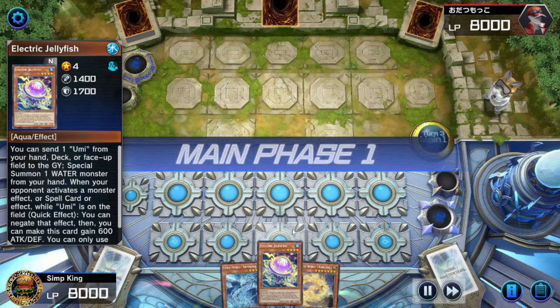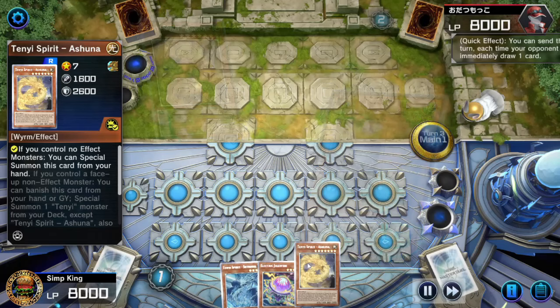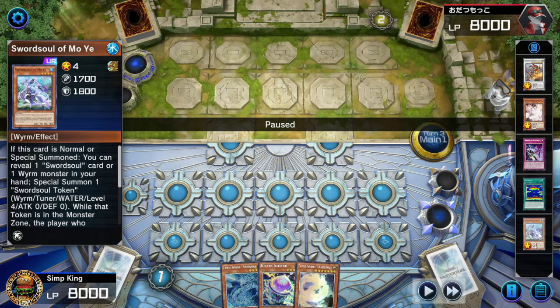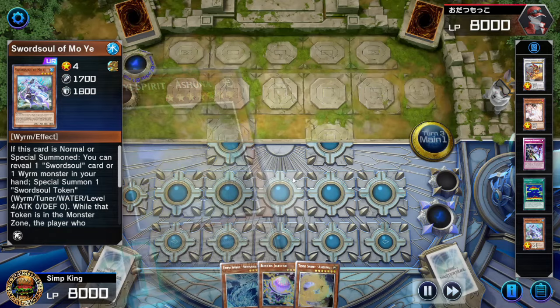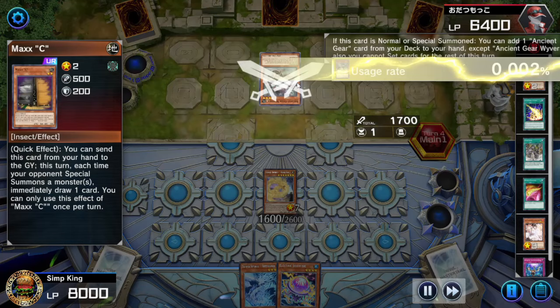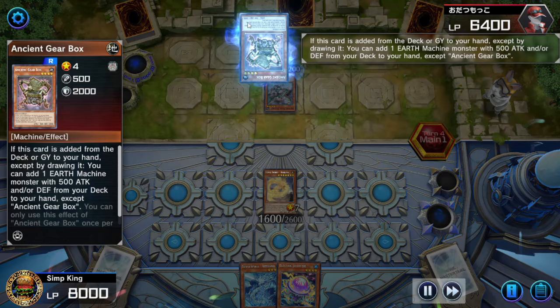We draw the Jellyfish here — going to hold that for later. Opponent fires off Max C taking advantage of our Shuna. We were going to do some spicy plays: link off, summon our Tenyi Shaman, discard a card, target a Worm in the graveyard, special summon it, get back the Mo-Yi, do our Wombo Combo. But with opponent hitting us with Max C, we're not going to do that. Let's just summon the Shuna, hit opponent for damage, and pass the turn. No need to summon Jellyfish — let's just stay calm and collected.